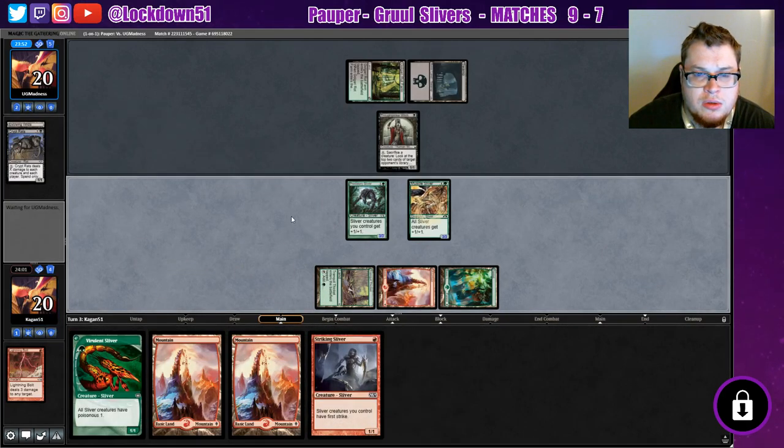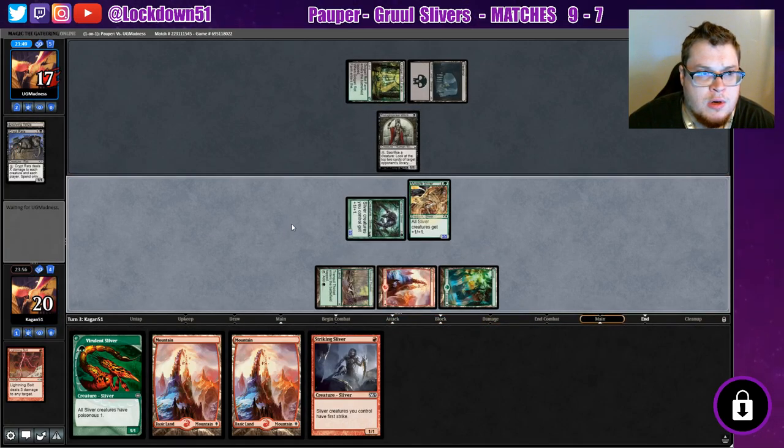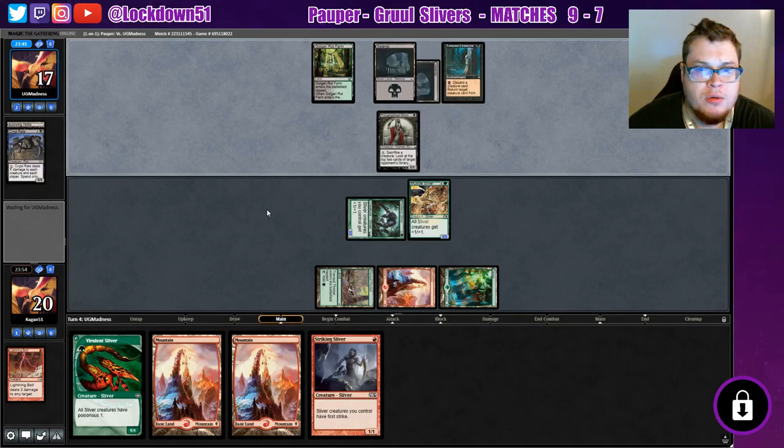Go ahead, put down our other Muscle Sliver, start beefing this board out. Swing in for three damage. Tortured Existence — so discard a creature card, they're going to return Crypt Rats to their hand. So we're going to need to draw into some more removal to deal with Crypt Rats, otherwise our board is going to go bye-bye in like two turns, unless they're out of creature cards to discard.